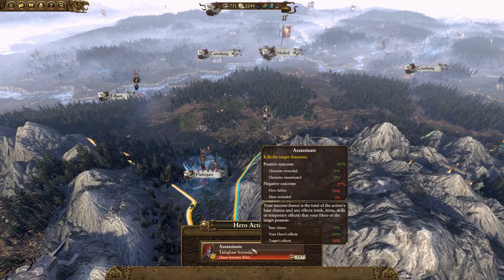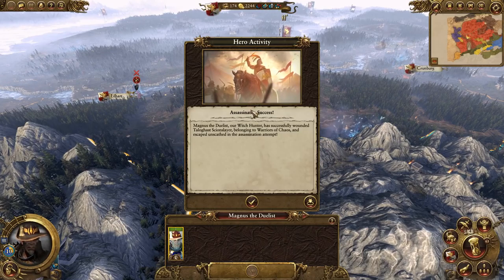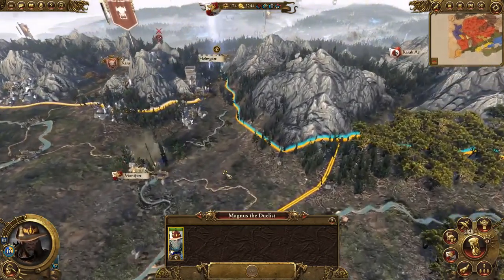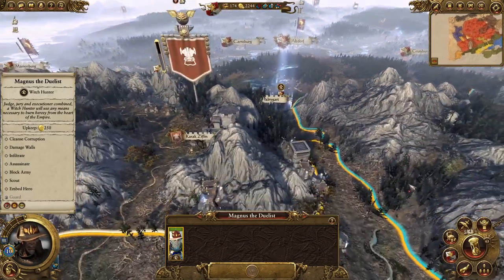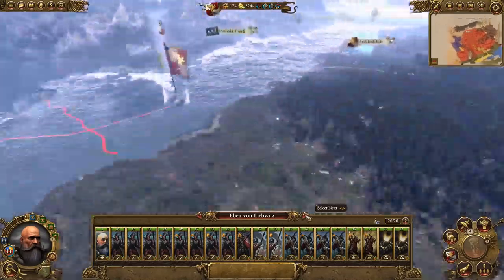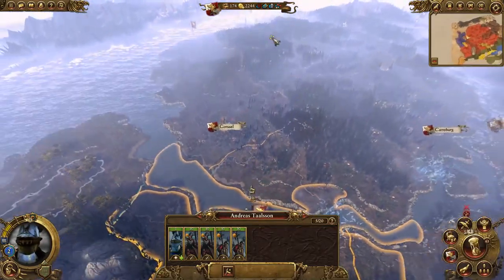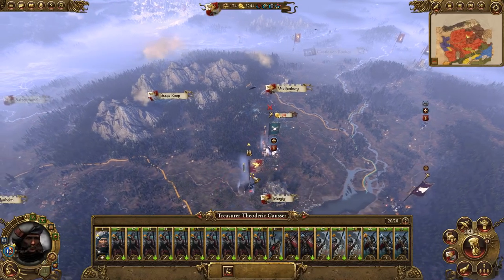The only thing would be if we want to move our witch hunter. Where the hell is he? There he is - oh yeah, you were going to kill this guy weren't you. Let's try to assassinate him - we can just afford it, but he's only got a 43% chance. Come on, kill him! Success - successfully wounded him! Good job. I like Magnus, he's a very very good boy. No skill up though.